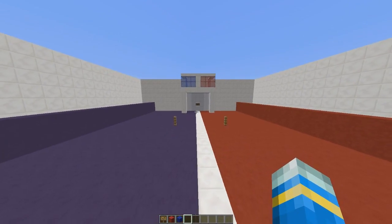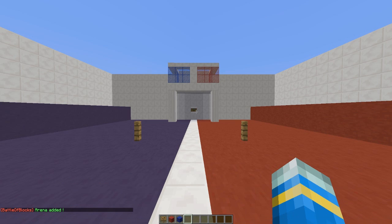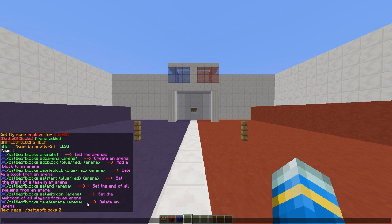Let's go ahead and create a brand new arena by doing the Battle of Blocks add arena command followed by the arena name — let's call it 'test'. If we do the Battle of Blocks command, that will show us all of the various commands we need to set up an arena.